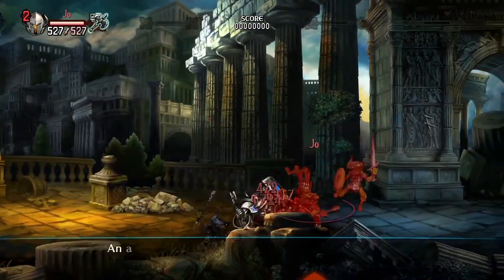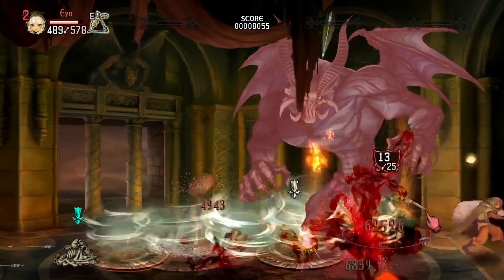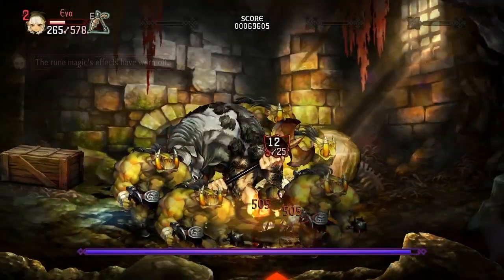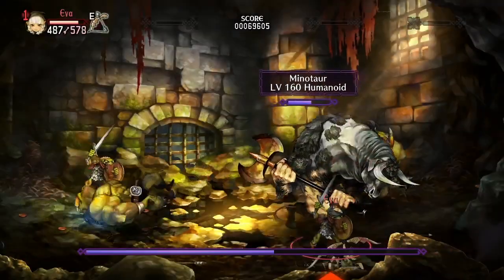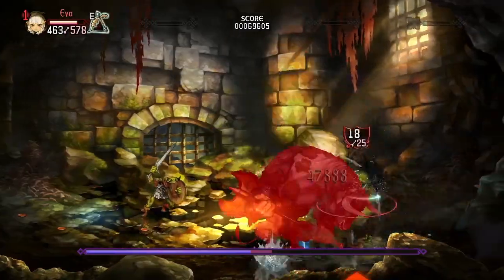All characters can cancel into their Slide Attack from their Square Attacks, but some can benefit from cancelling the Slide into other attacks, such as the Elf. The Elf can slide into charge upshots, which can be a reliable way to hit a target or mob with all of your arrow volley.